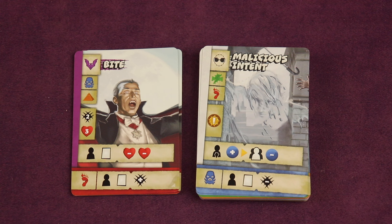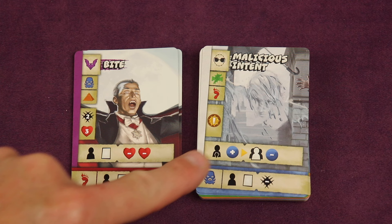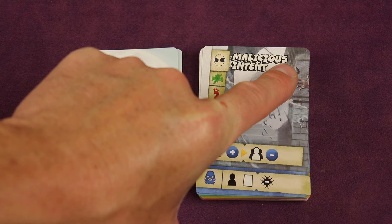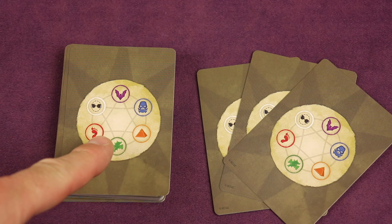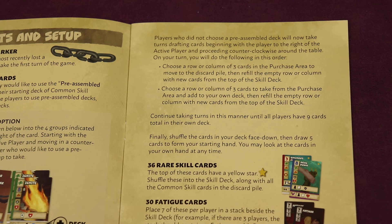If you're playing with fewer than four players, you'll have some starter deck cards left over. Shuffle those into the common skill card deck — the ones that do not have a star in the upper right. Once those have been shuffled in, deal three cards from this deck to each player to add to their starting deck. At this point each player will have nine cards. In future games, once you know the game better, you can create your own starting deck by drafting all your starting cards.